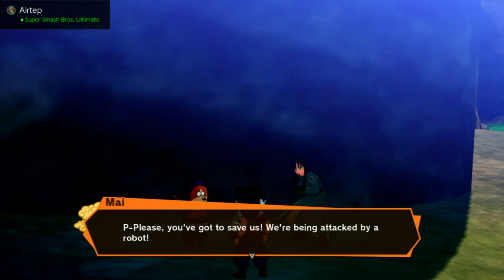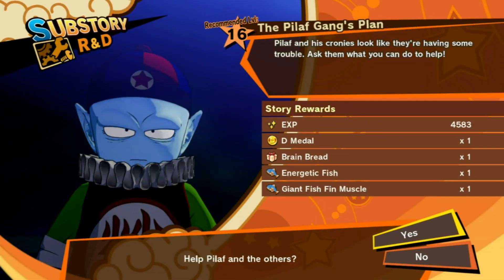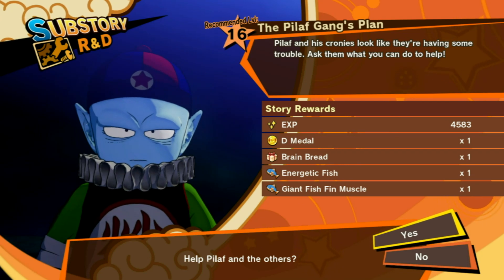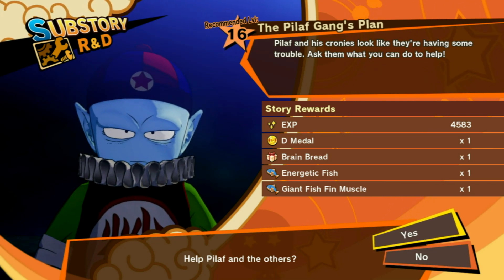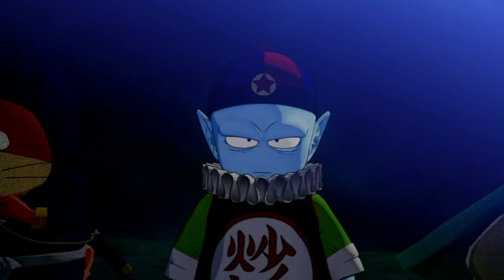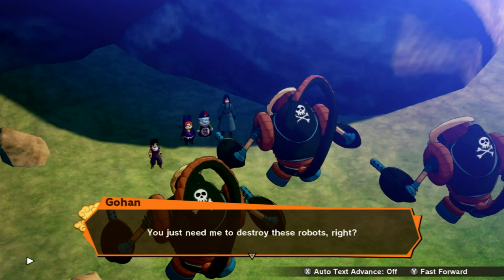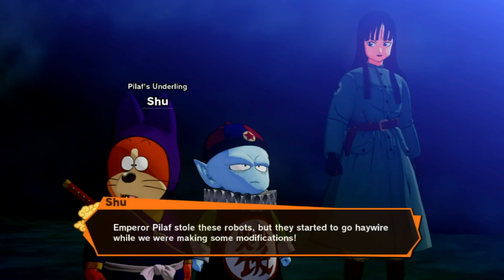What's wrong you guys? They say they're being attacked by a robot. This is the Pilaf game plan — Pilaf has his cronies and they look like they're having some trouble. Ask them what you can do to help. Here's our story reward: we get a Brain Bread, the Energetic Fish, and the Giant Fish Fin Muscle. The Giant Fish Fin Muscle looks new to me. Let's accept. It's the Palaf game plan — we need to destroy these robots.